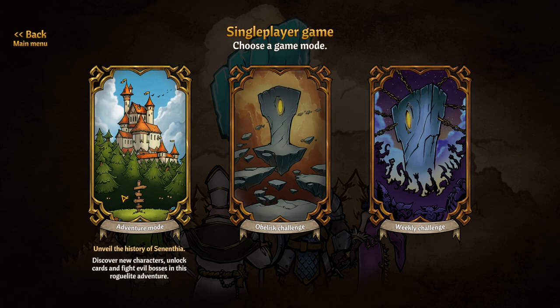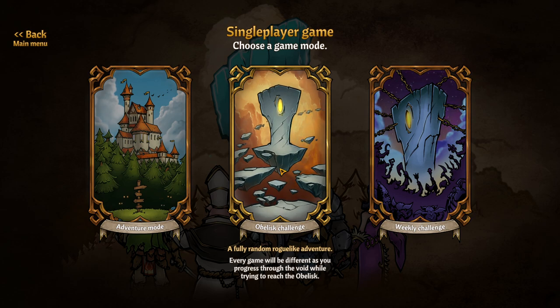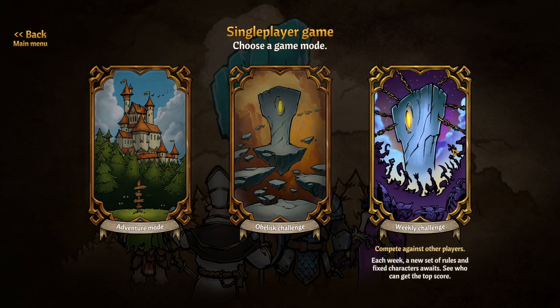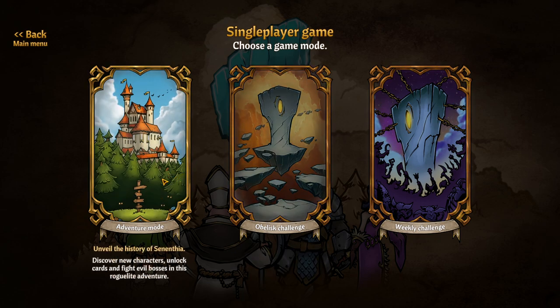There are three different main modes you can play. We are going to play the adventure mode, where you unlock new things and learn the story as you play through it for the first time. Then there's a fully random roguelike mode where everything is randomized — in adventure mode it's a bit more predetermined with some specific events. And then you have a weekly challenge, and the Obelisk challenge sounds fun. But in order to unlock things, you have to play adventure mode and I'm not done unlocking things yet.